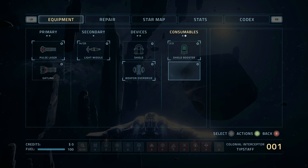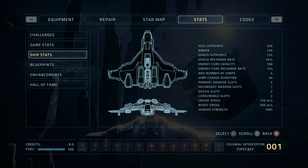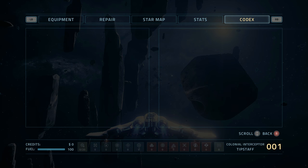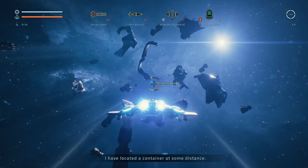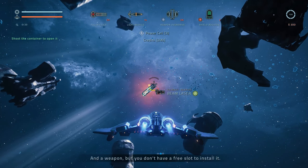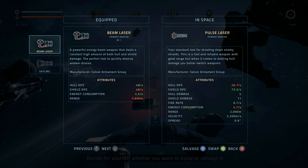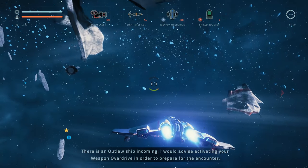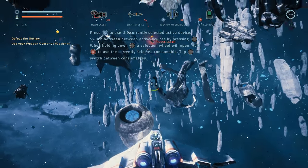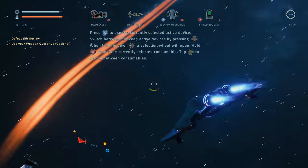Let's explore the location. Here we have our devices which are probably installed on our ship: repair, primary weapons, shield generator, an engine, secondary weapons, the star map which is what we are following, some game stats, and the codex which is completely empty. This is just like a space shooter. I have located a container — there's a weapon but you don't have a free slot to install it. Let's switch. There is an outlaw ship incoming. I would advise activating your weapon overdrive.